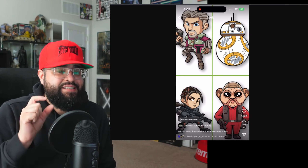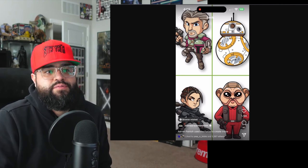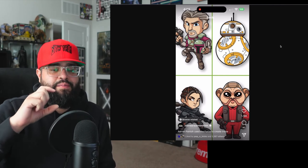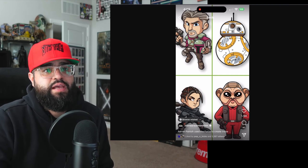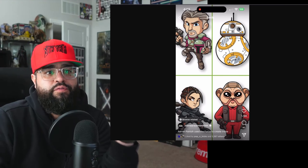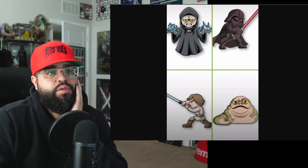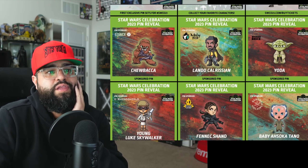There are also usually four or five chase pins, which probably aren't revealed here. A chase pin is a random pin you get by luck in the blind box — it's not on the back of the box and they usually don't reveal it beforehand. So there might be four or five more chase pins included.